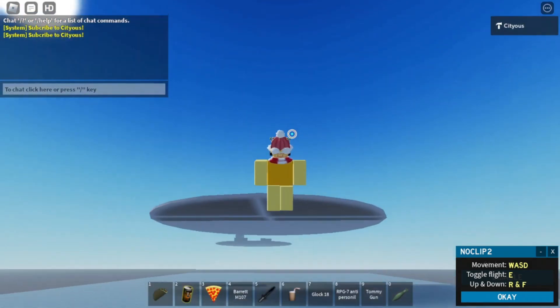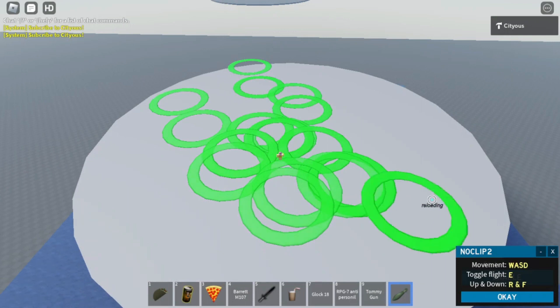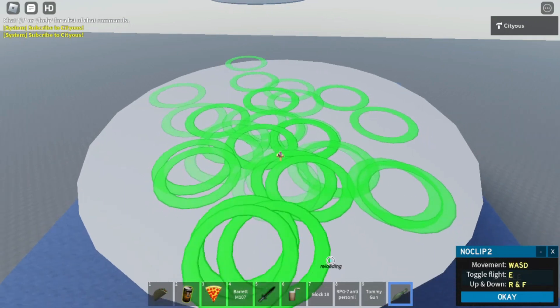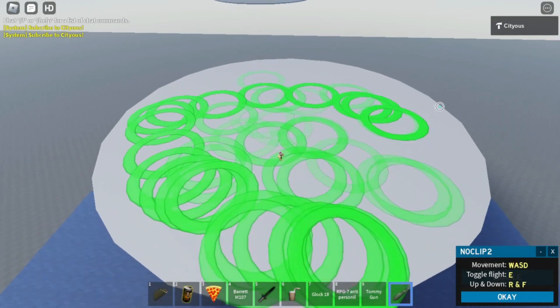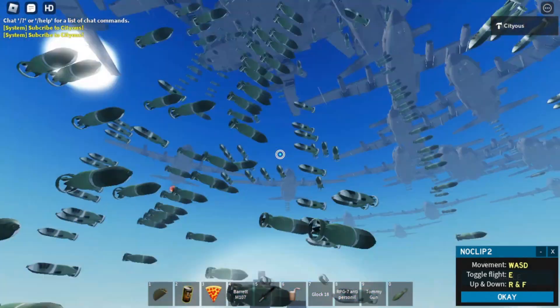Let me just test that on myself real quick, see if I can actually survive. So I'm just like a normal player and I see this up above me. I'm gonna try to run this way — it's just gonna be all over the place, I'm trying to escape. Okay yeah, that's just nice.